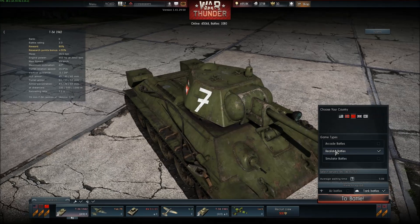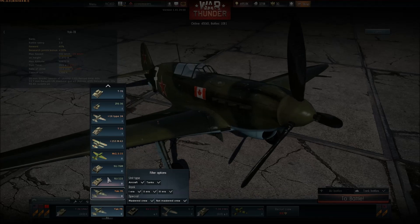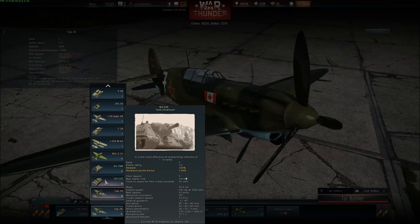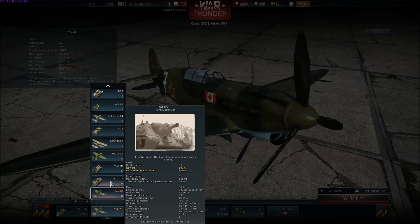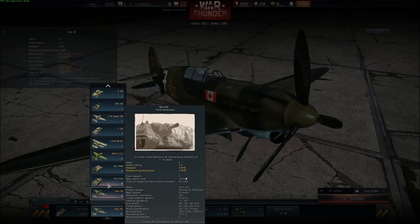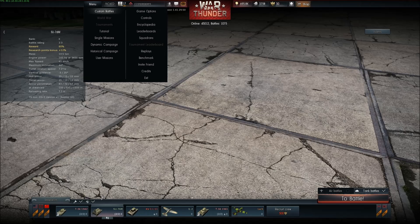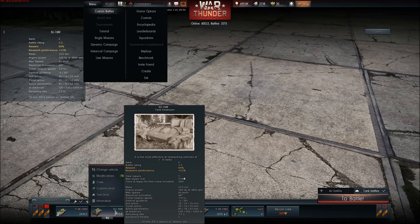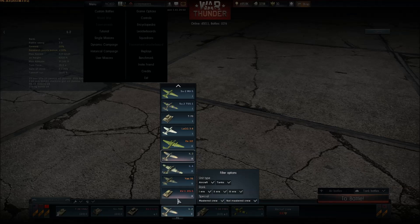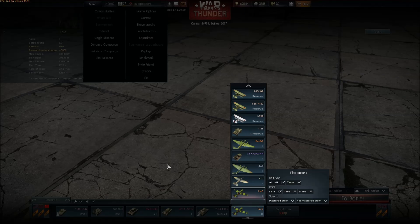We're going to do realistic because I just think it's more fun. One thing I don't like about the C122 is the reload rate is crazy, so whenever I use anti-tank stuff I usually use this as much as I would like the bigger cannon. Alright, we're good to go.